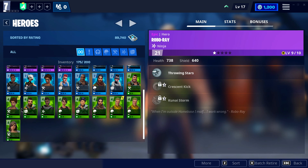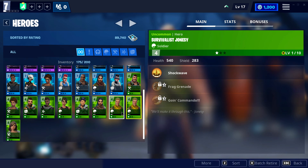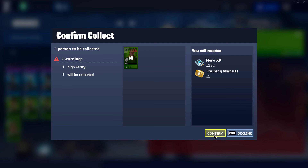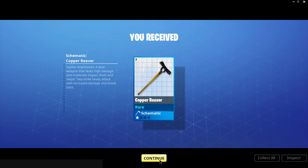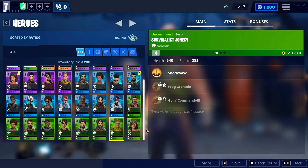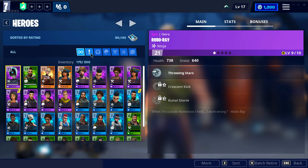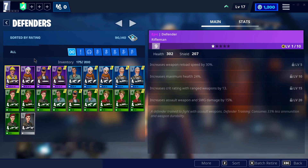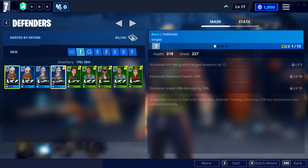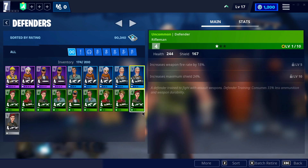You can do this with all your defenders, heroes, and survivors. If you get multiples of something, stick one in the collection book. For example, I have two Joneses — I'll stick one in. Look, it's going to give me a reward because I leveled up, and I got a blue schematic. On the bottom right of the screen there's a button called 'More' — click it to see which items are eligible for the collection book. It also gives you exclamation points for everything new.